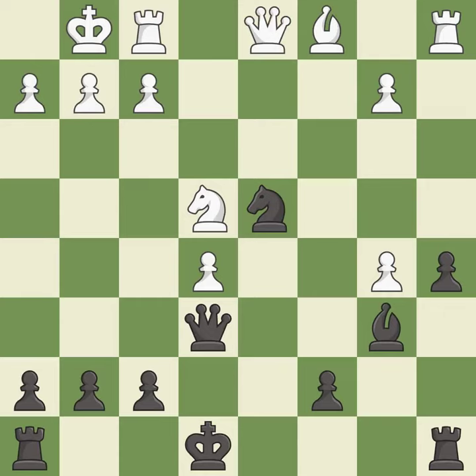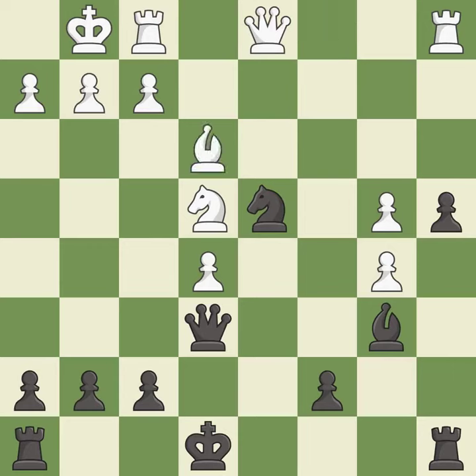This move puts the pawn on a safer square — it is best. This threatens to create a passed pawn — it is best. The pawn is now passed because it can no longer be challenged by opposing pawns as it tries to promote. This prevents the opponent from being able to create a passed pawn — it is best. This develops a bishop off its starting square, getting it into the action — it is good.